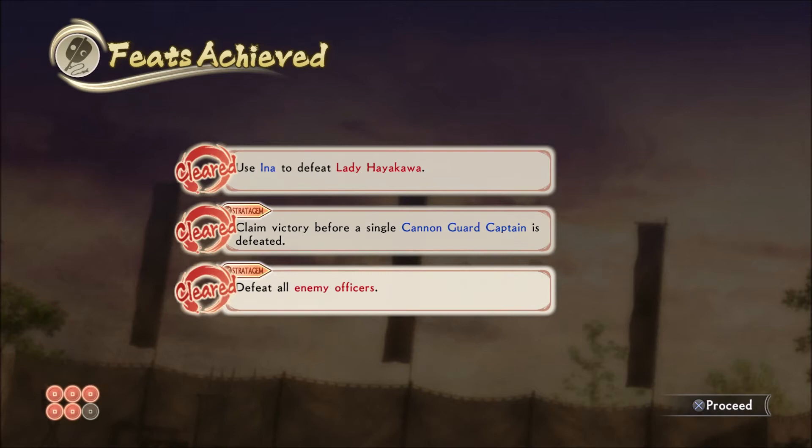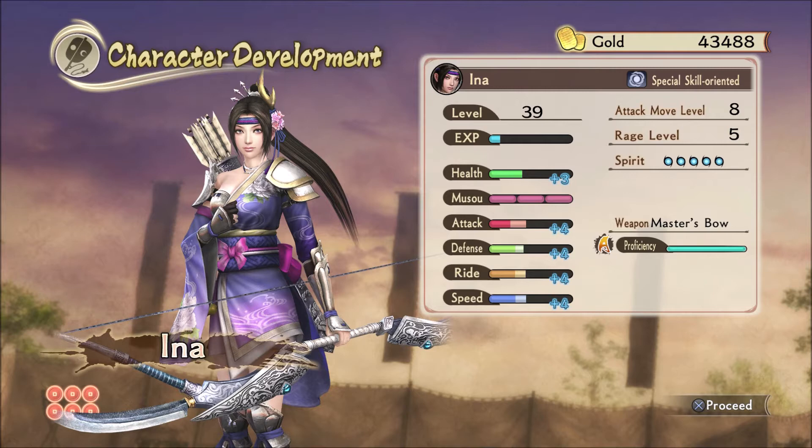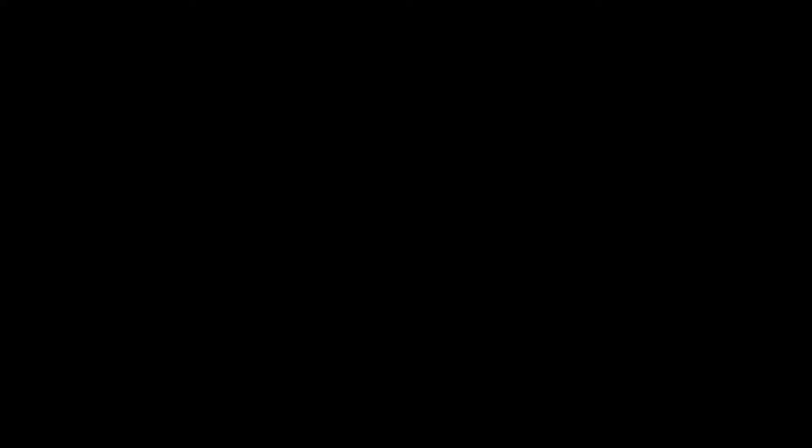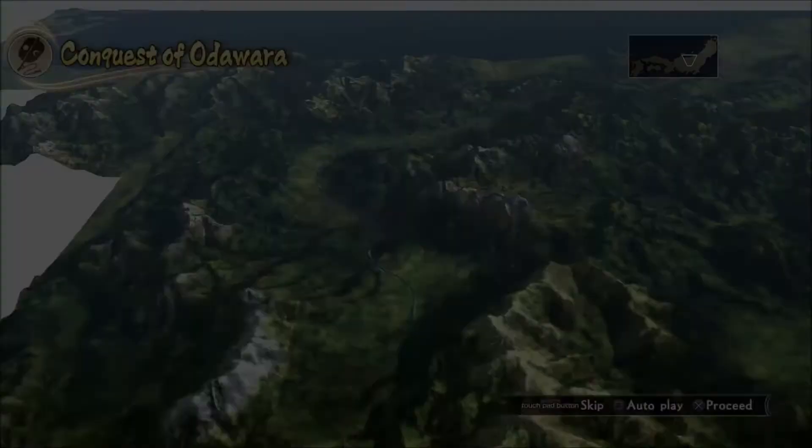Ina didn't level up in all that? I think she probably did and I just can't tell on this screen. If we keep using her I might have to actually upgrade her weapon some more, but I imagine we won't have many more chances to use her. Once the Sanada and the Tokugawa are thoroughly on opposite sides, I don't think we'll be doing any missions playing as Ina or Nobuyuki.